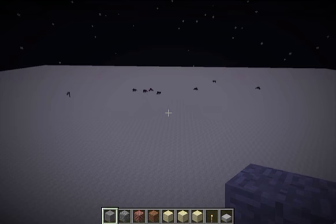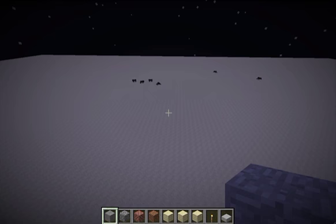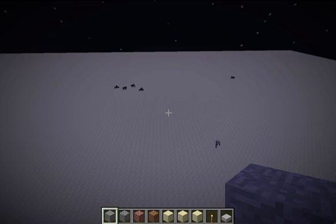Any mobs that are alive will be updated 20 times per second, and that update does various things like AI and physics. But one of the things it does is handle their despawning. So mobs will check if there is any player within 128 blocks of them, and if there isn't, they will immediately cease to exist. That's how mobs are cleaned up when you get far away from them.